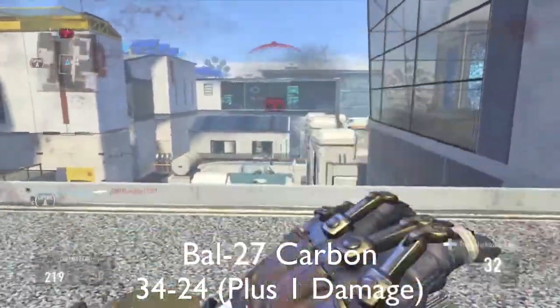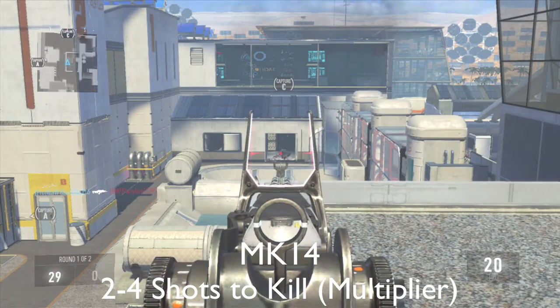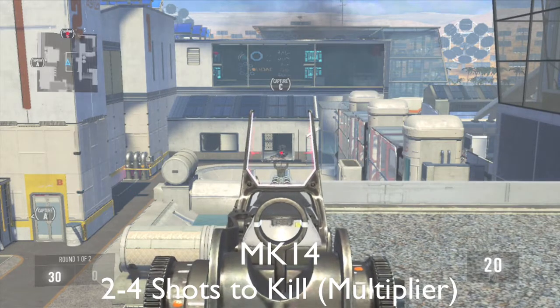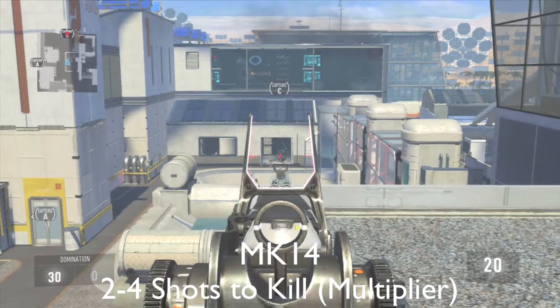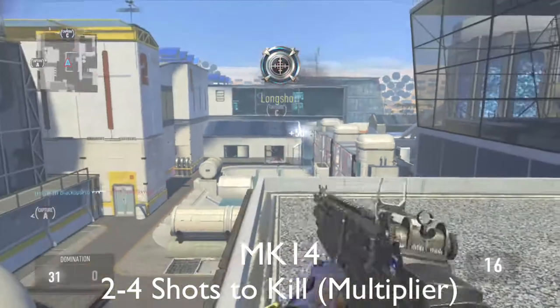Here's the Carbon variant, which adds one damage. We're going to jump to the MK-14 because the close-range variant didn't really do that much different — it still was three hits to kill. The MK-14 takes two to four shots to kill, so it's kind of underpowered.